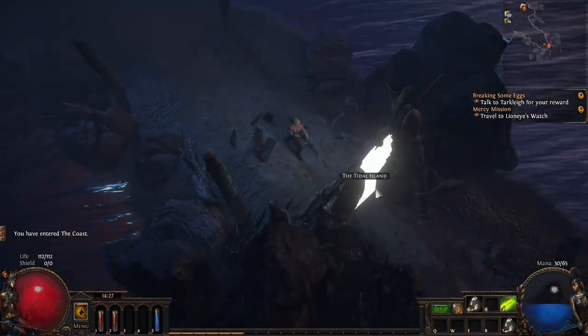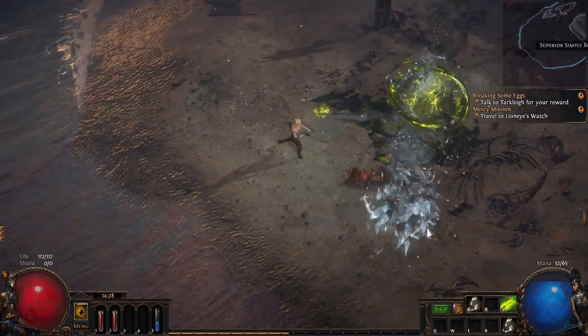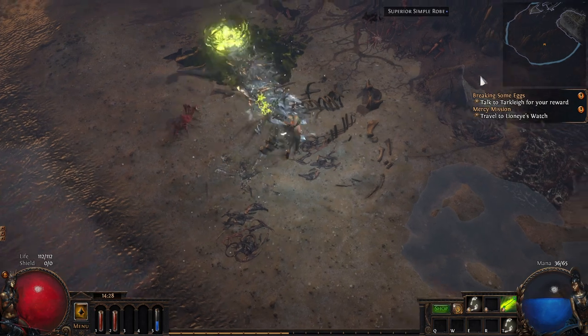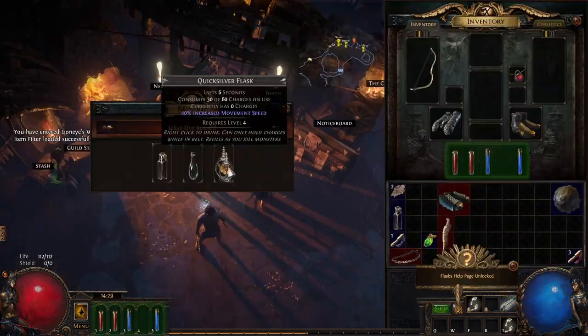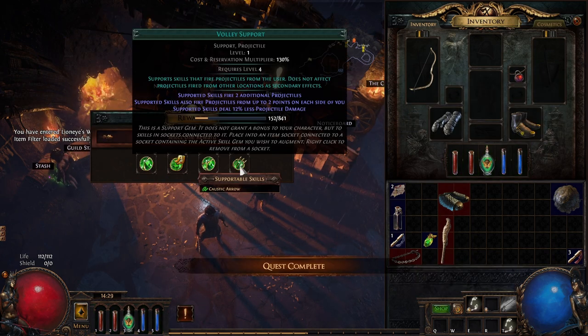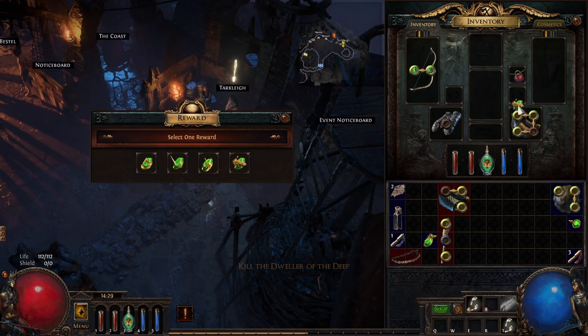Once in there, immediately take the waypoint back to the coast. Head into the Tidal Island and head down the left-hand side until you reach the wrecked boat. Kill Hailrike — he now tries to predict where you will be to fire his projectiles. Alternate your movement direction between his hits to prevent him from doing this. Grab the Medicine Chest and log out. Once back in town, grab Quicksilver Flask and Volley for the Medicine Chest quest from Nessa.